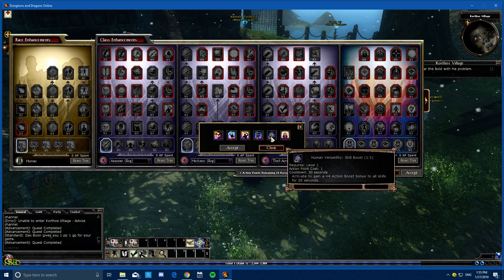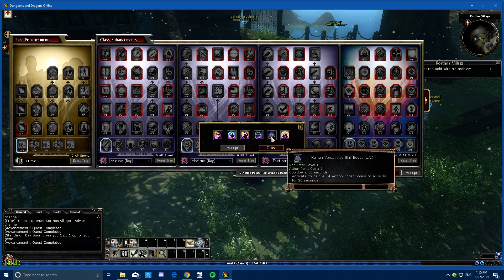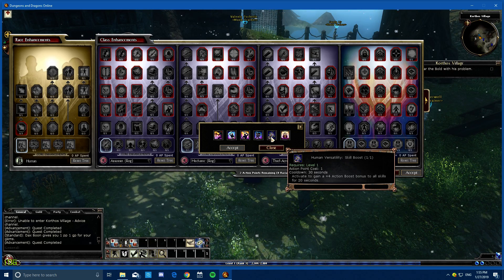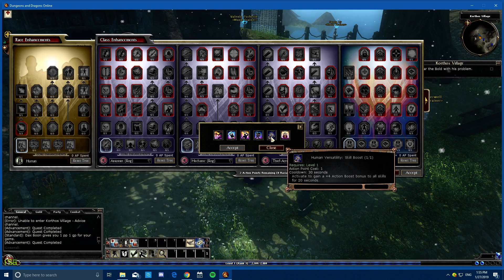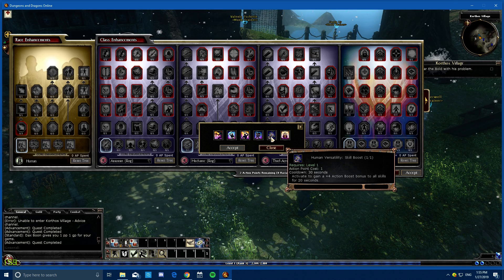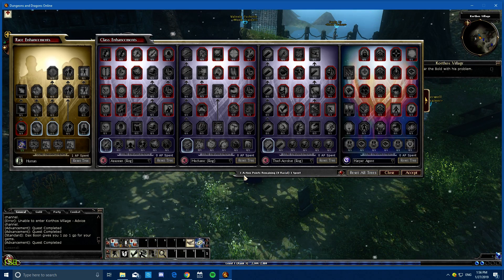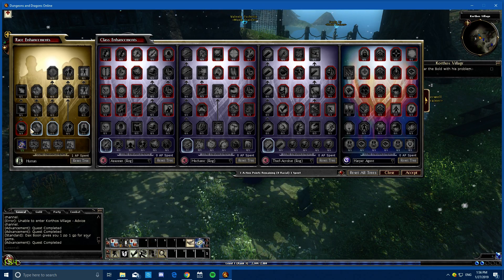This gives you an action boost to your skills, so if you happen to fail a search, fail a disable, or fail a pick lock, this can help you. Sometimes if you fail to disable a trap it'll blow up, so you kind of don't want that. If you're not sure you're going to make it, you can click this and it'll give you less chance of failing. So we're going to choose this one — click Accept — and it spends one of my points. Now I have another point left.